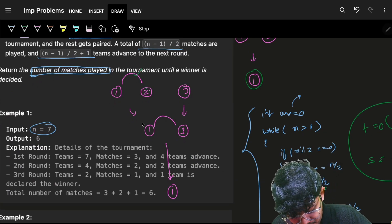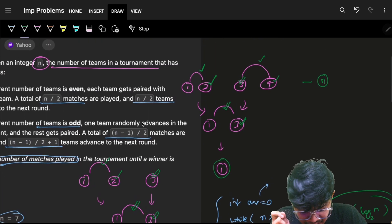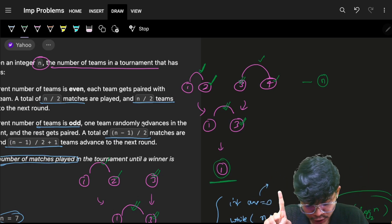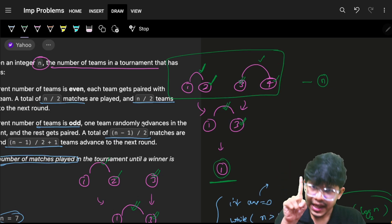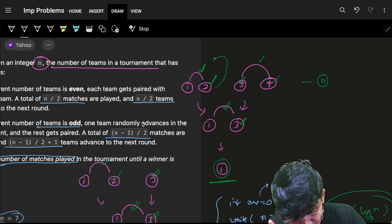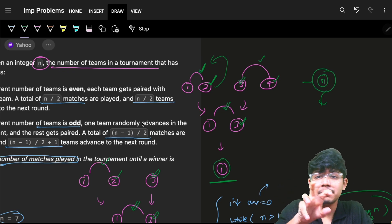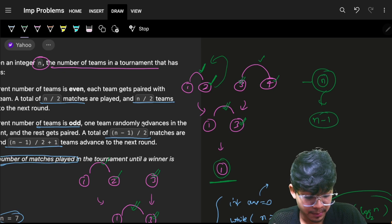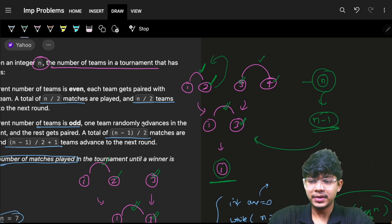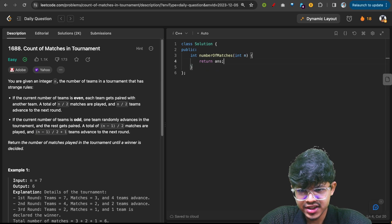This one match eliminated person 2, this one match eliminated person 3, and ultimately we will have one winner. So every match is eliminating one person. To win a tournament, ultimately only one person is the winner. So if I have n people, one will be the winner and the remaining (n-1) will be losers. For every corresponding loser there is one match, so the total number of matches is n-1.